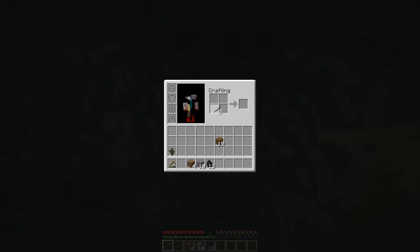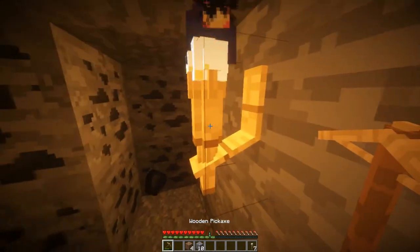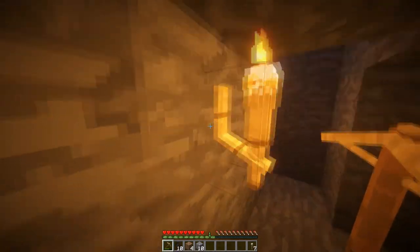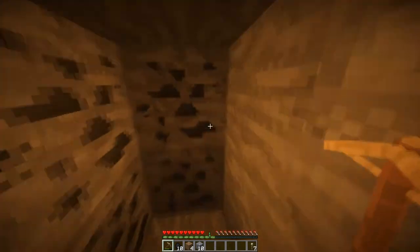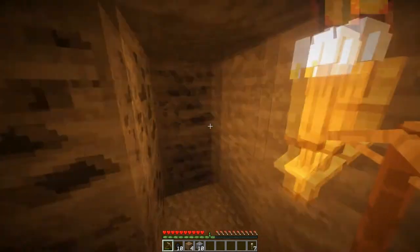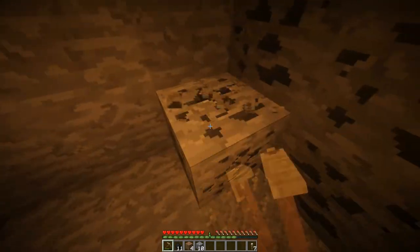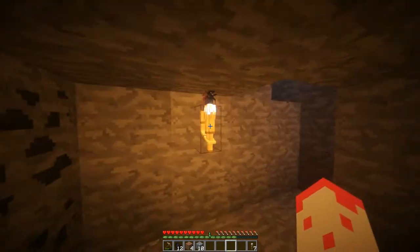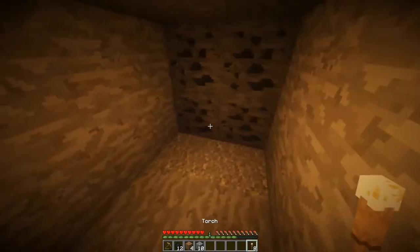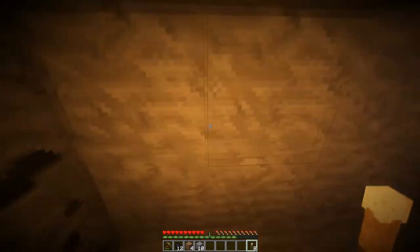I hope you can see this because it's not terribly bright. The torch looks so cool — it's actually attached to something rather than just being leant on the wall. And if I just break this and hold it in my hand, it lights up dynamically, which is really cool.